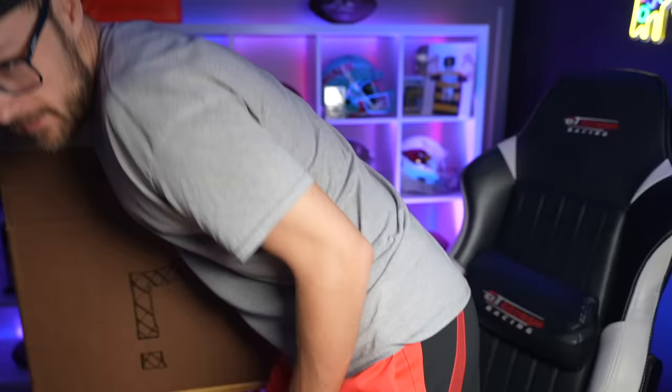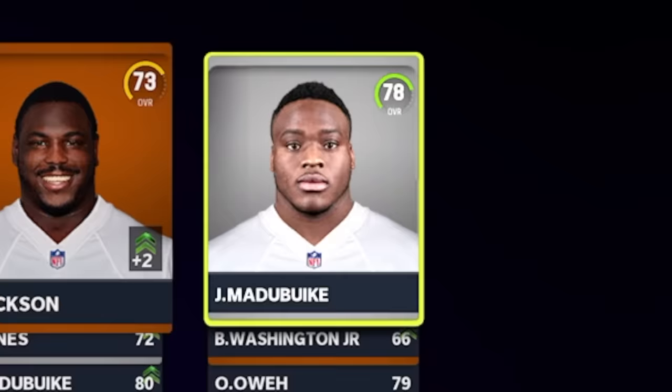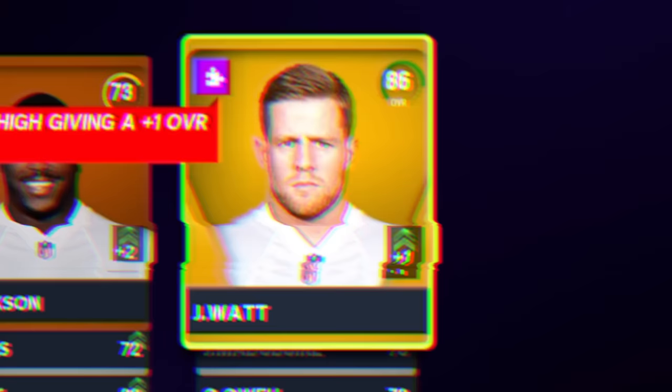Between him and TJ Watt, it's looking like our pass rush might be lethal. The next player — oh my goodness, we got the Watt brothers! JJ Watt. We're definitely going to get rid of our left end, and that'll be a big boost. 86 overall superstar — let's just hope that he can stay healthy.